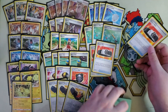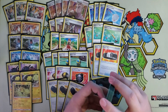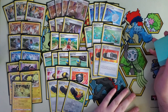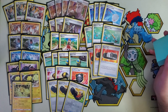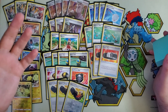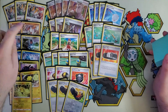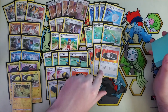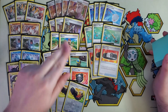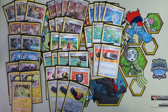Some VMAXs have 330 HP, like Hiram, so keep that in mind. The one VMAX that is actually super scary — Eternatus. You're going to use Regirock into Eternatus with the Choice Belt to do 170 times two, which is 340, because it has 340 HP. So keep in mind that Eternatus is quite the big chonky boy.